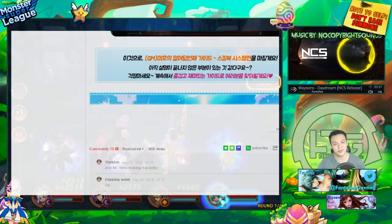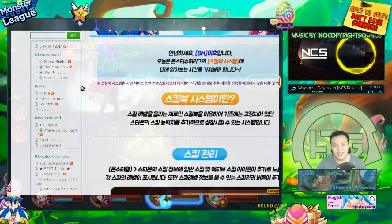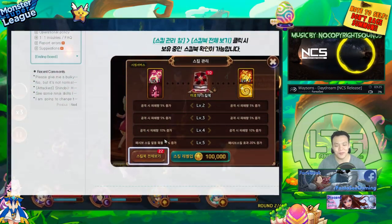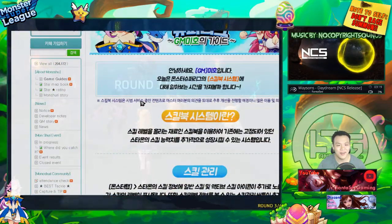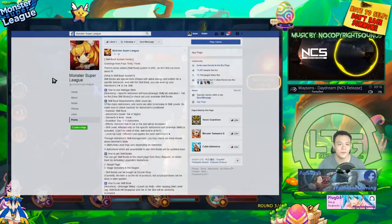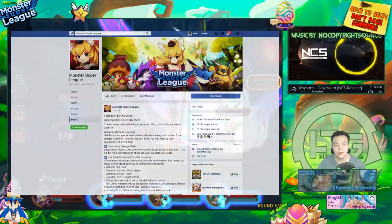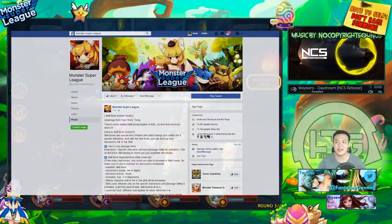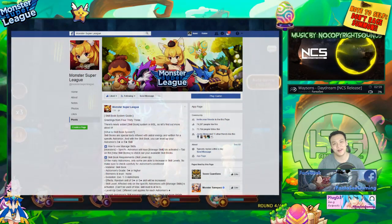I'm just super excited for the skill book system — like this is insane. I want to buff my water Miho; maybe she'll be like a super strong Sapura. Anyway, that is pretty much it for the first look at the new patch. Thank you guys so much for watching and I'll see you guys in the next video — probably before the patch comes out and then again after the patch actually does come out. Peace out.